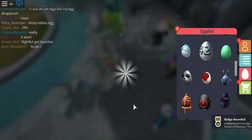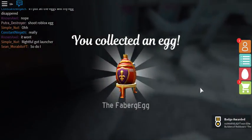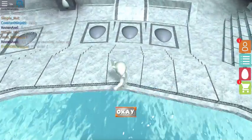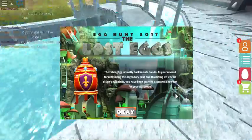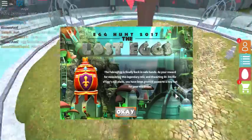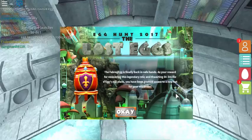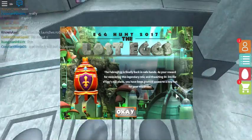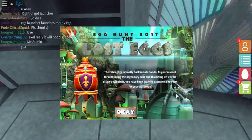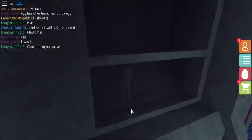Let's collect it — boom, Fabric Egg collected, badge awarded! The Fabric Egg is finally back in safe hands. As your reward for recovering this legendary relic and thwarting Dr. Devil the Egg's evil plans, you've been granted access to a new hat for your wardrobe. This is awesome!